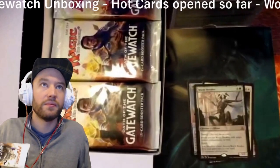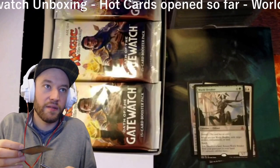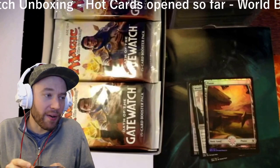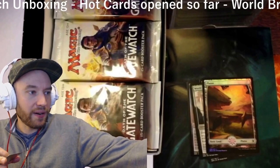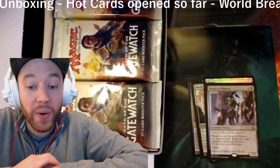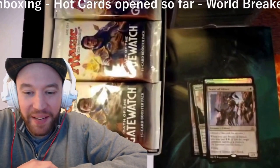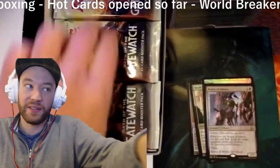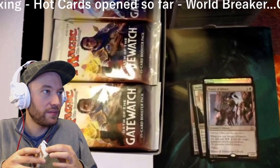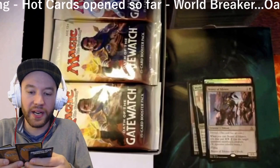Next up: Bearer of Silence — one black and one colorless, devoid, a 2/1. When you cast Bearer of Silence you may pay a waste and a colorless generic; if you do, target opponent sacrifices a creature. That's pretty good, I like that guy — quite clever. And then there's a little bit more: we got a foil! We got a foil Immobilizer Eldrazi.